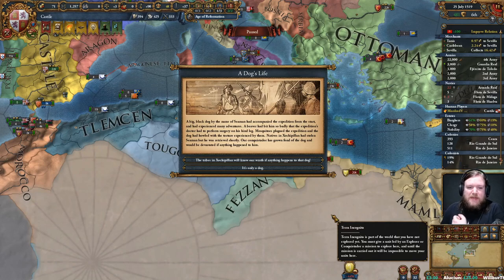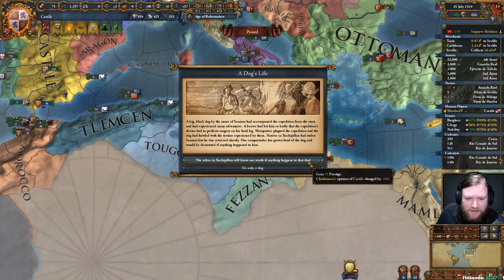A dog's life. A big black dog by the name of Seaman has accompanied the expedition from the start and experienced many adventures. A beaver had bitten him so badly the expedition's doctor had to perform surgery on its hind leg. Mosquitoes plagued the expedition and the dog howled with the torture. Natives in Joqpilan had stolen Seaman, but he was retrieved shortly.